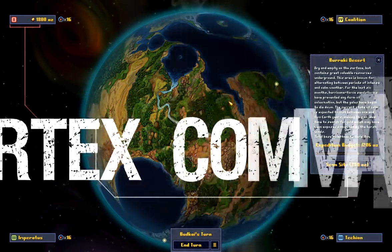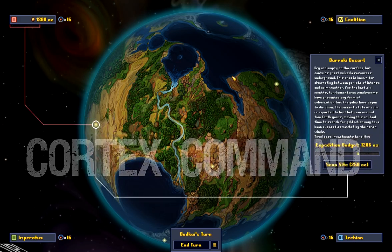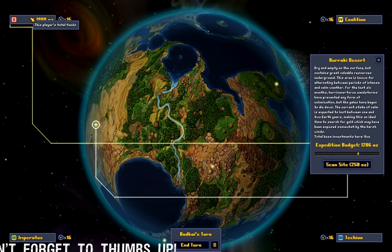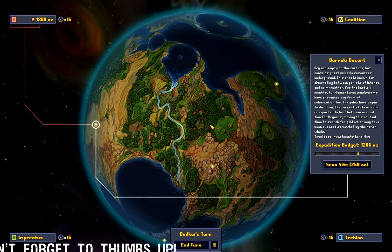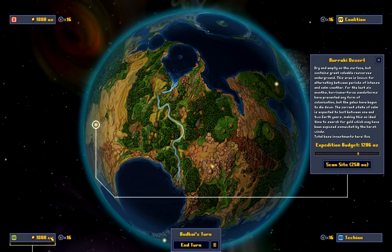A great and arduous campaign has been set before us today. We're playing Cortex Command with the Warhammer 40k mod, set as the Imperium of Man. It's turn one in the grand campaign and I'm thinking I'll put about 1200 of our points — everyone starts with 2000 gold — to set up camp, build bases, and fortify this area, hopefully digging to find some gold in the desert.